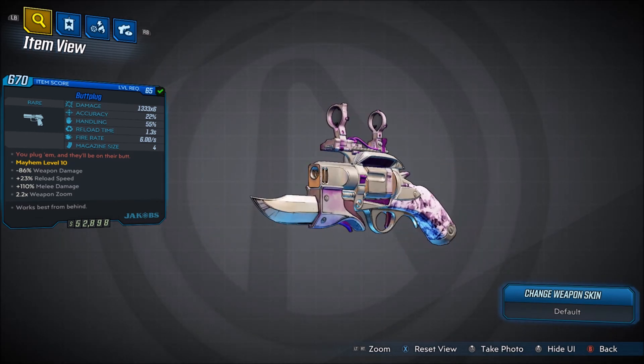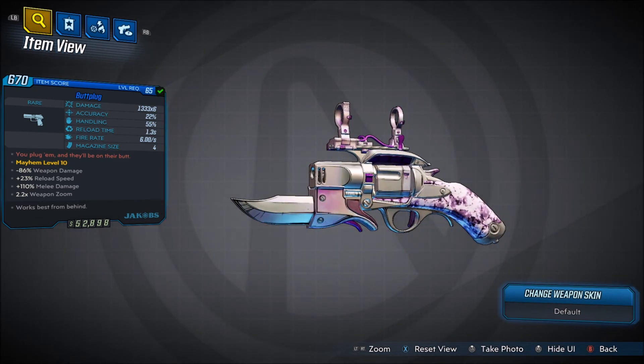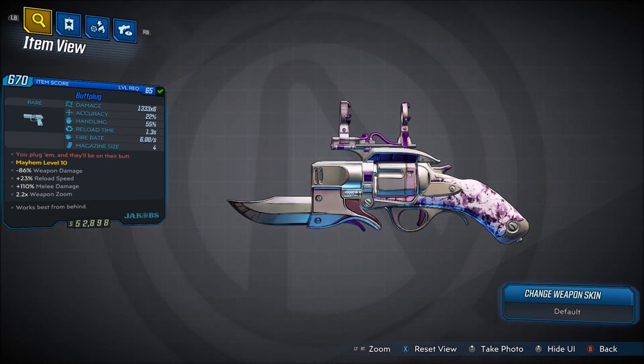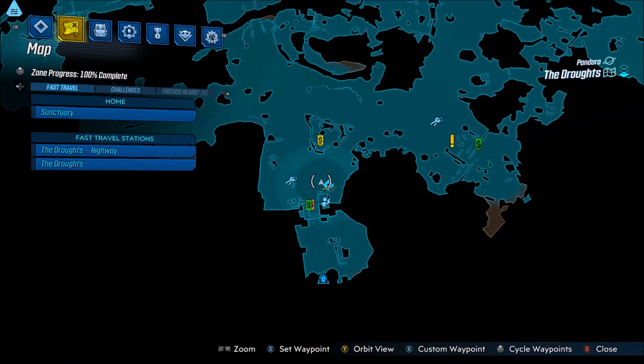Red text is: 'you plug them and they'll be on their butt.' Stats include minus 86% weapon damage, plus 23% reload speed, plus 110% melee damage, 2.2x weapon zoom, and it works best from behind. Damage is 1,333 times 6, accuracy 22%, handling 55%, reload time 1.3 seconds, fire rate 6 per second with a 4 mag size. This one deals non-elemental damage, and every one you get will always deal non-elemental damage.